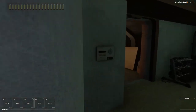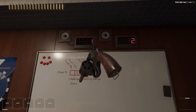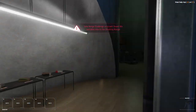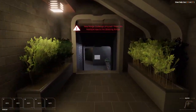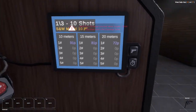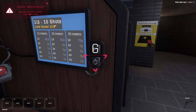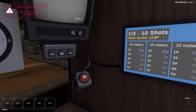But if we look at the scoreboard, we unlocked one and there's one left. Let's go to the shooting lanes. We can switch challenges here, but we only have two out of three. Let's do the 10 shots one, at 10 meters.